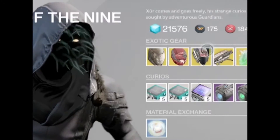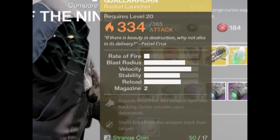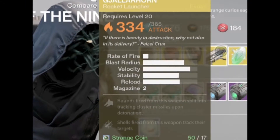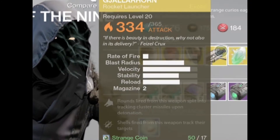If you see correctly, ladies and gentlemen, it is the Gjallarhorn — the exotic so many guardians want and many few have. If you are one of those guardians unlucky enough to not have one, then today is your lucky day. Pick one of these up for 17 strange coins now.